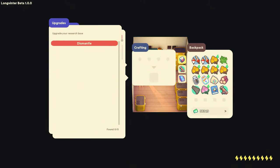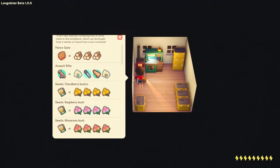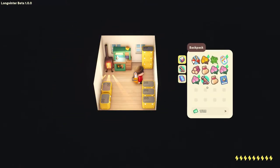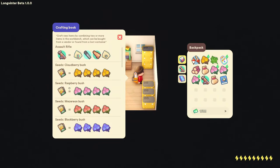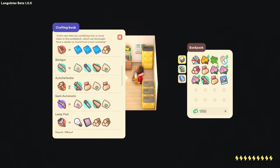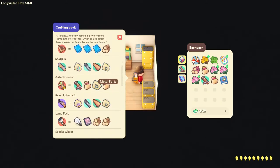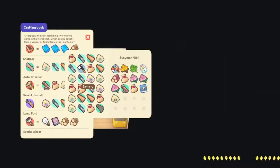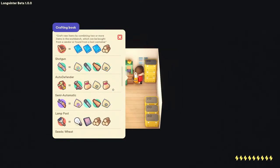To build a turret gun, your recipe in the craft book will be: one assault rifle, one battery, one metal part, and one Auto Defender Kit. So let's get back to our crafting bench and craft our turret gun.